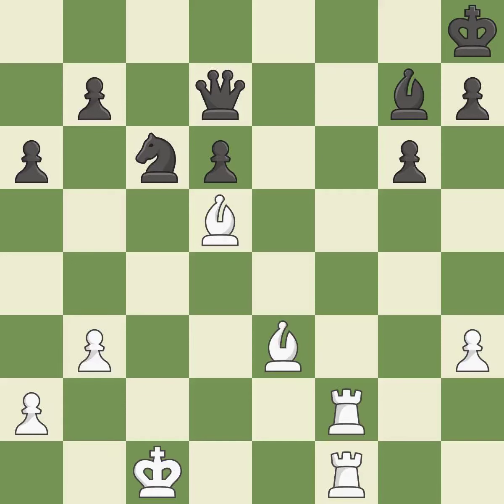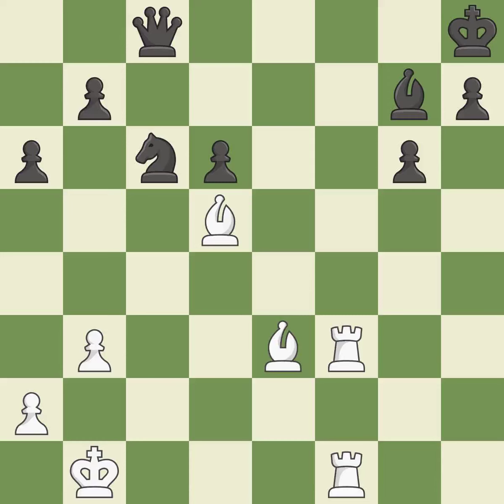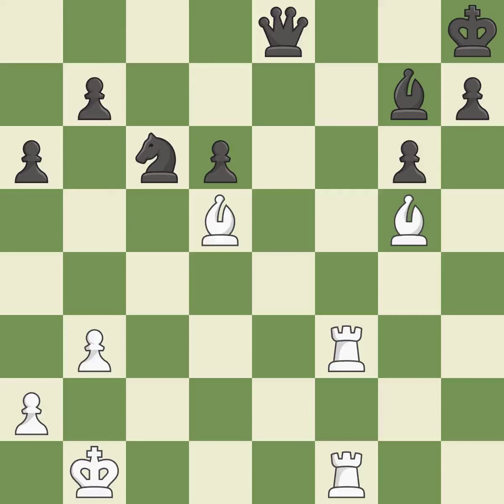By elevating it to the seventh rank, this poses a threat of activating a rook — it is incorrect. This misses a much better move — it is a mistake. This misses a great but hard to find move. There was only one good move there — it is a miss. This move puts the queen on a safer square — it is best. By elevating it to the seventh rank, this poses a threat of activating a rook — it is ideal. While not a mistake, that is also not the wisest course of action. By elevating it to the seventh rank, this poses a threat of activating a rook — it is incorrect. This causes material loss — it is a mistake.